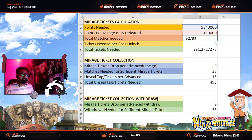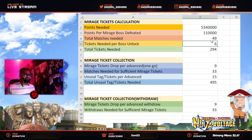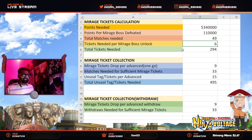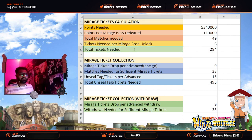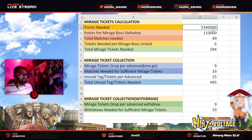I can round this up to the nearest whole number — it says 49 matches needed. Per mirage boss unlock we need six mirage tickets, so we multiply 49 by six, which gives us 294 tickets. That's the total mirage tickets needed for you to get the stat card.